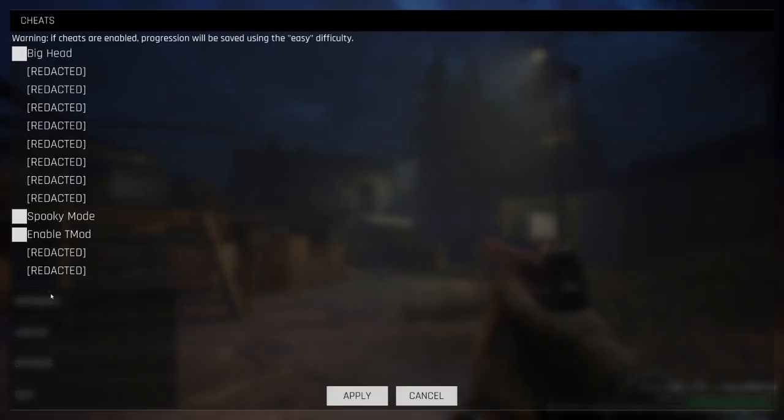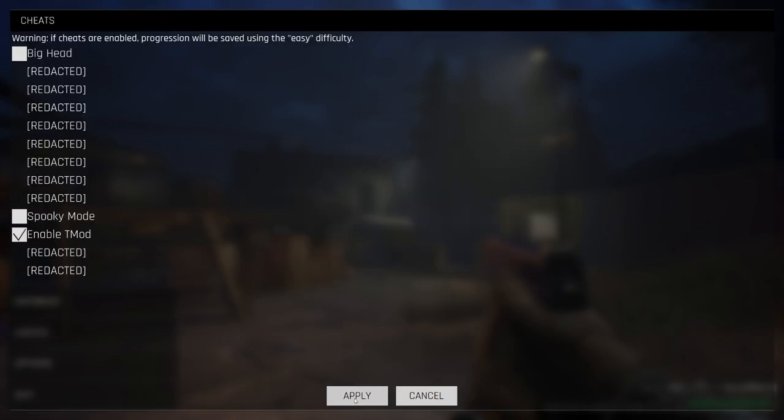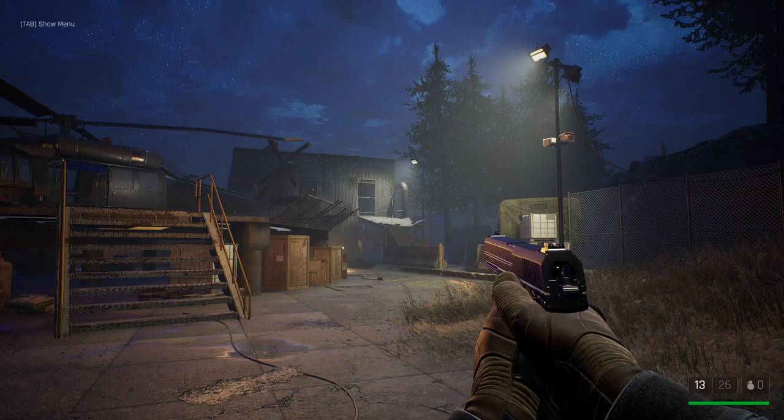You'll see there's a newly unlocked cheat called Enable T-Mod. So let's click on that — we don't care if it stops our progression. We just want to do an NPC war. So hit Apply and go back to the game.